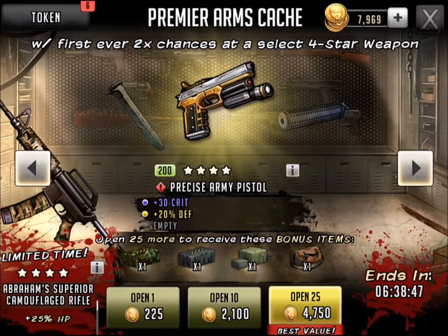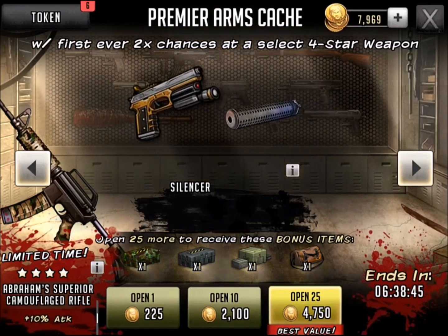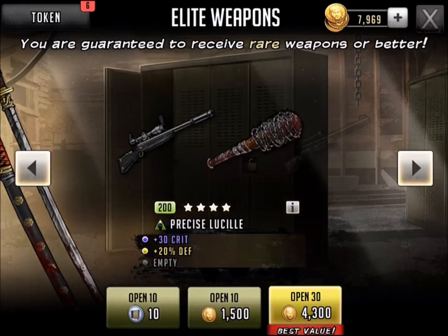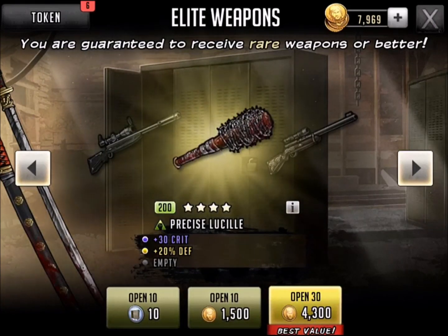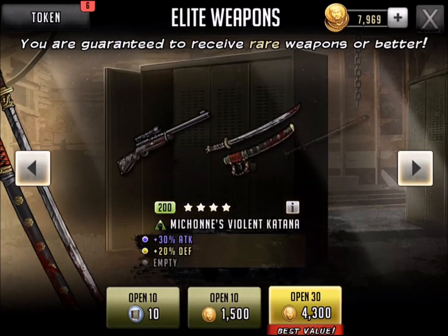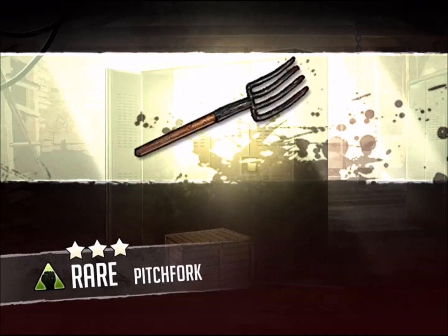Let me just process this a little bit and we'll get over and do the 10 weapons. Maybe we'll get a really good weapon and then I don't need to go back to the Premier Weapons. But I do think I need some of those items like etching acid and welding rods and all that stuff. Let's open these 10 and see if we can get a four-star weapon.